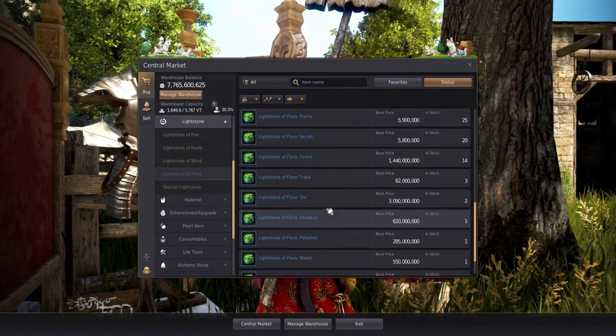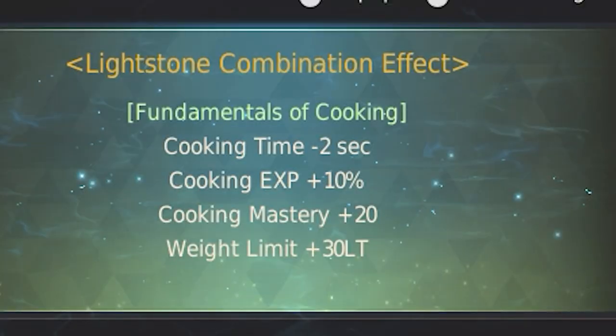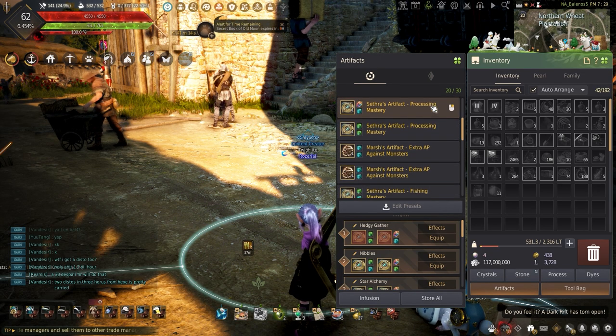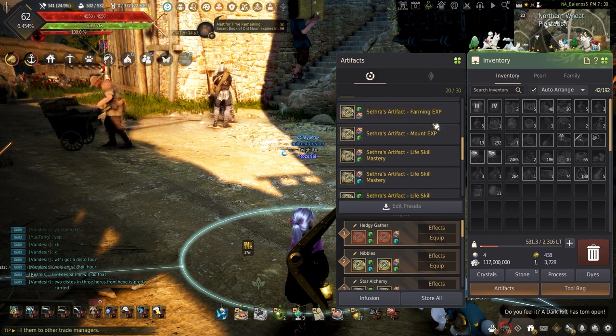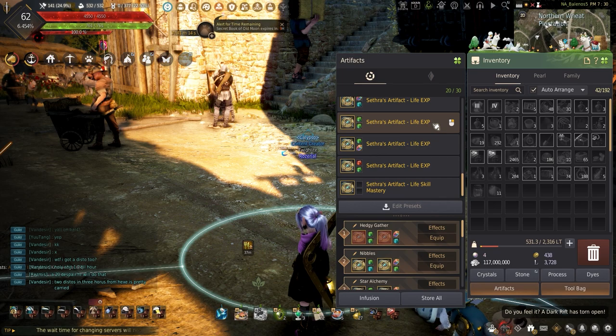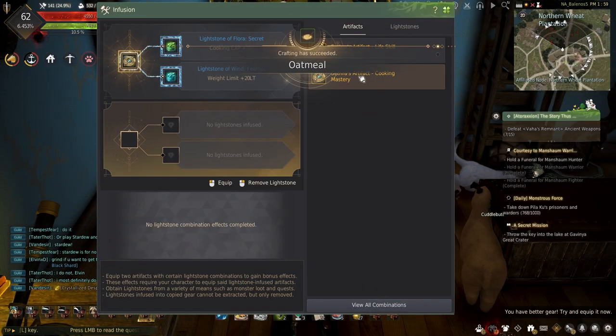Taking a look at this combination, here's what it has to offer. Using this combination alone reduces cook time by 2 seconds, plus 10% cooking experience, plus 20% cooking mastery, and lastly plus 30% to weight limit. As for the artifacts, these can further increase either cooking experience or mastery depending on which ones are used, with cooking having their own artifacts, and the generic life experience and life mastery artifacts can be used just the same.